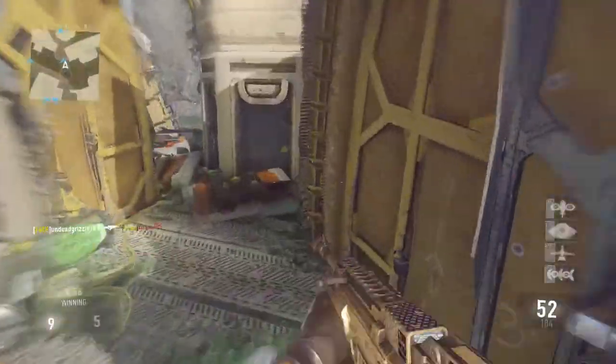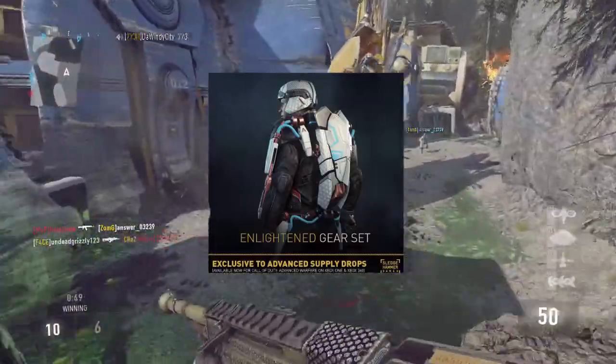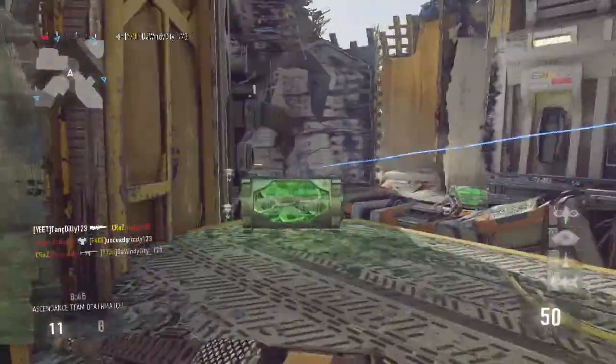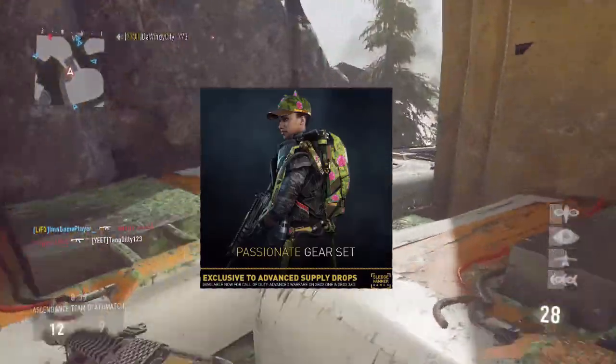These are available on the Xbox One and the Xbox 360. Moving on to the next one — the Enlightened exosuit. It looks like the Whiteout gear but actually has a little bit of blue in it, which makes it look a lot better.